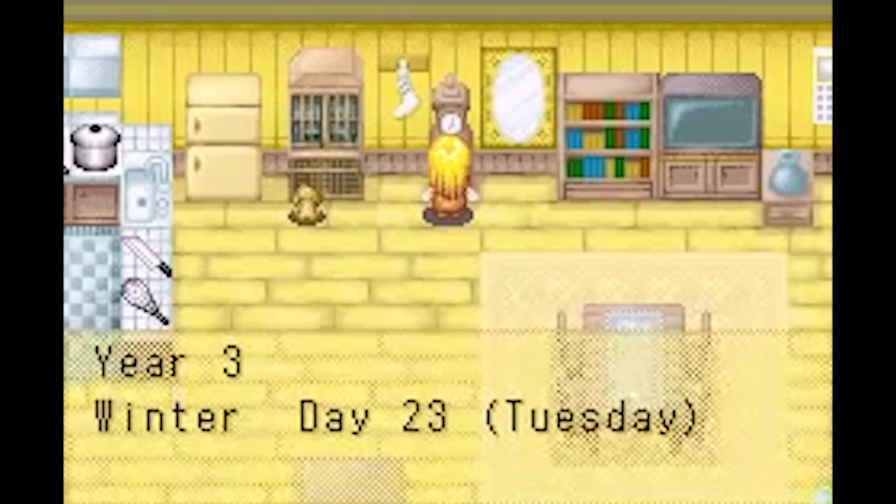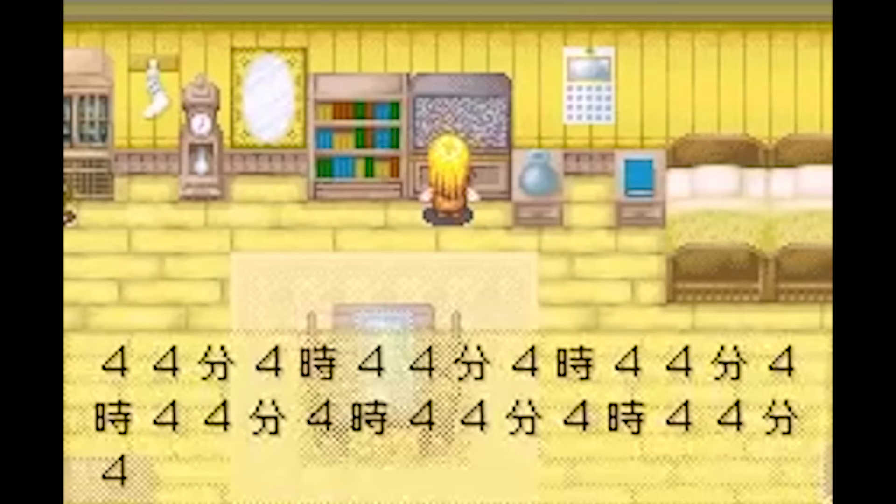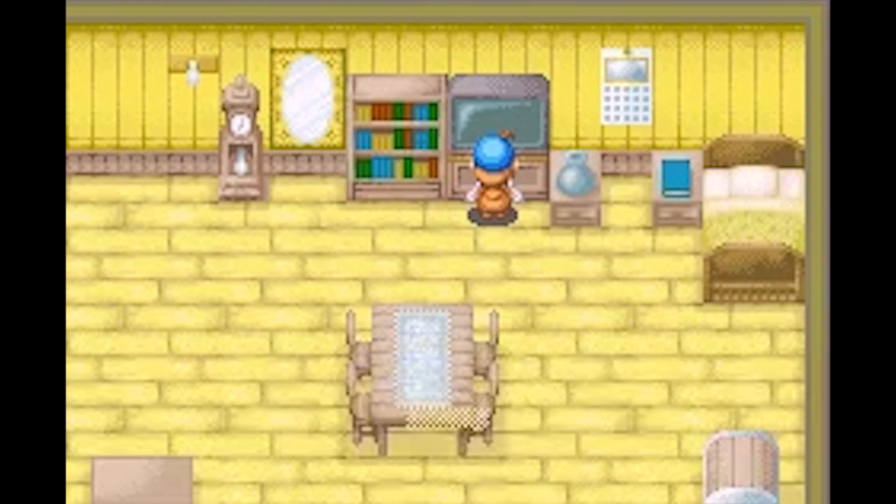A similar but more foreboding trick can be found in the farming sim Harvest Moon: Friends of Mineral Town. Go to the TV at 4:44 and you won't see aliens, but something potentially worse. It seems like gibberish, but it depends on where you're from. In Japanese, the word for four also doubles as the word for death. For Americans, it would be like turning on Candy Crush and just getting an error message that says 666 over and over again. In the US version, going up to your TV at 4:44 will often just crash your game, which is probably a pretty good sign that you should stop playing Harvest Moon: Friends of Mineral Town.